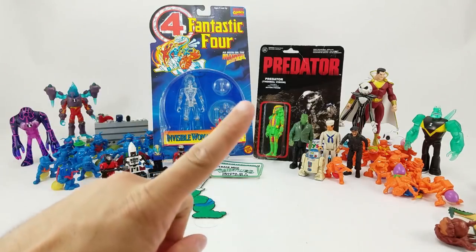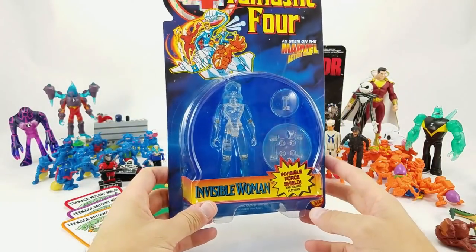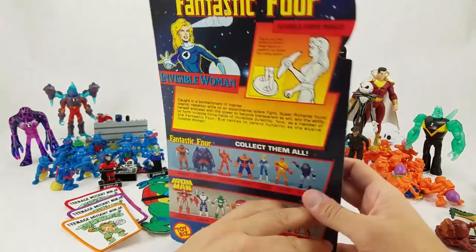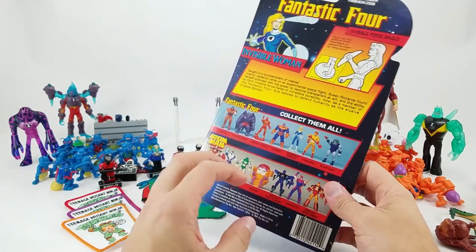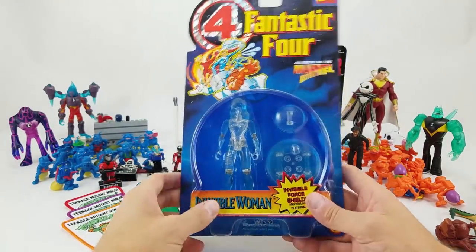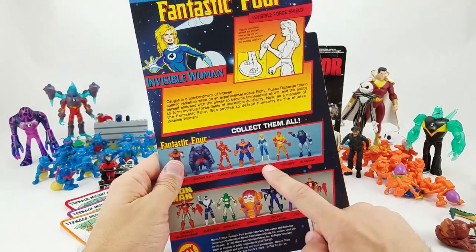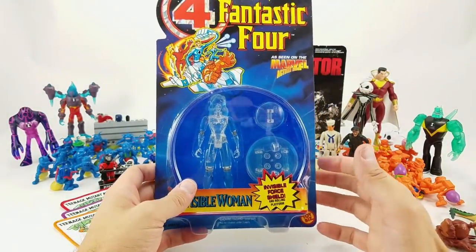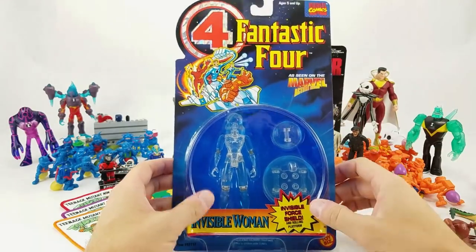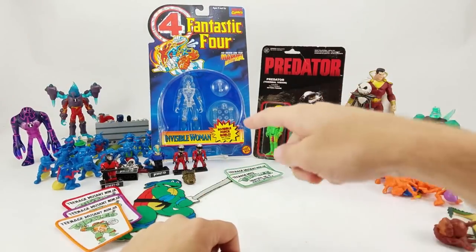We've also got Matt from Rancho Viejo, Texas, who sent in this Toy Biz 1995 translucent, fully invisible Invisible Woman with her invisible force shield and rolling platform. It is unopened, on card — I wouldn't say mint on card. I definitely had this way back in the day; that was part of Collection 2.0. It wasn't a piece I had bought multiples of. I had my whole Fantastic Four set, the regular one and this translucent one. Matt said in his note he kind of wanted to open it but let me have the joy of doing that, and I'm honestly not sure if I want to open it. I have a little bin of stuff staying in the package, so I'm not going to pull the trigger on opening that right now.